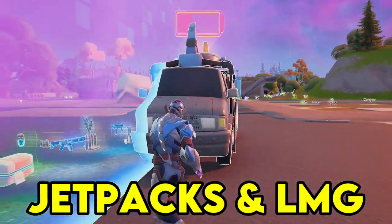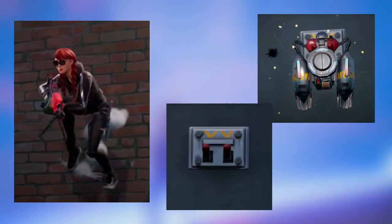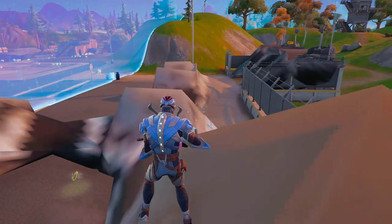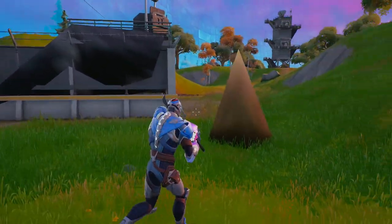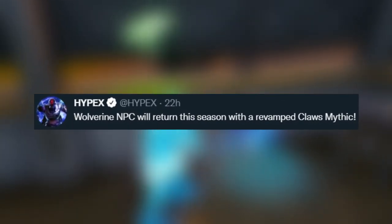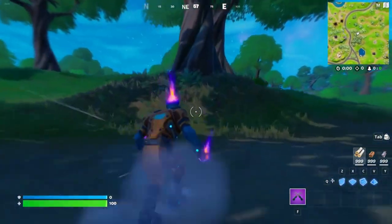Both jetpacks and the LMG were seen in the new Zero Build trailer released a few days ago. The jetpacks are actually new boost jump packs, slightly different from normal jetpacks — you can obtain them from containers, and they have hooks on them. The LMG was also updated a while ago with nerfs and buffs, so expect them to release very soon. There's also a brand new Marvel mythic coming this season: the Wolverine NPC will return with a revamped Claws mythic — a new version of the one from Chapter 2 Season 4.